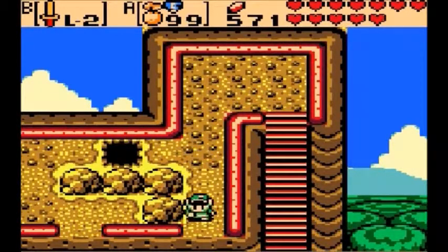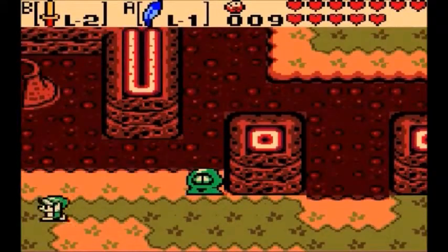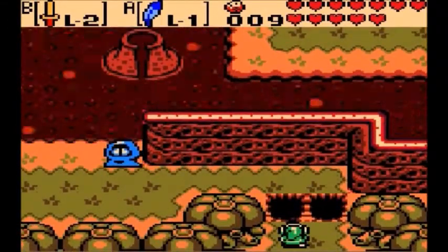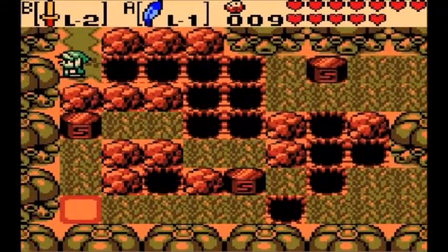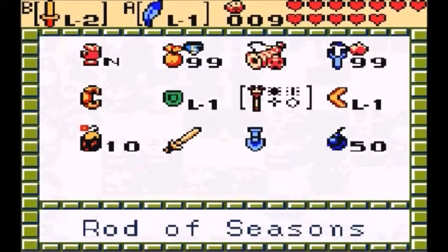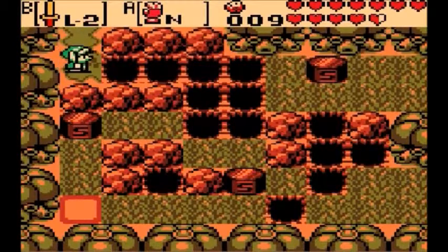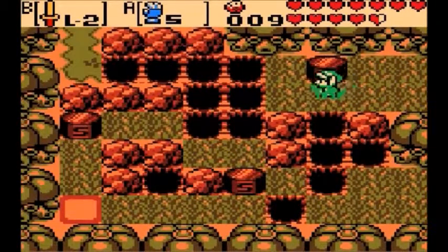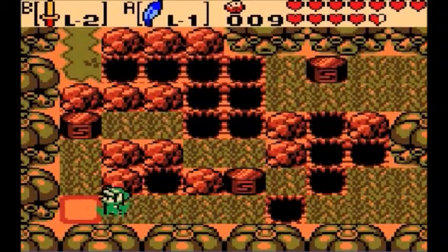To do that, we have to jump off this ledge and land in the portal. To be able to upgrade our shield, we're going to have to pick up a couple of items. One being inside that chest right there. Let's go down here — you'll see that little barrel with an S on it. We want to use our pole to get over there, then open this chest to get the blue ore.